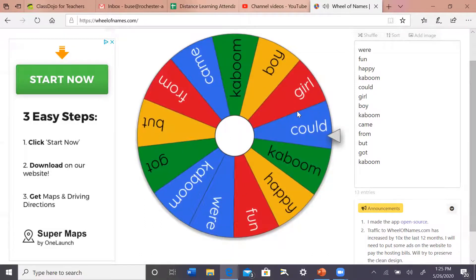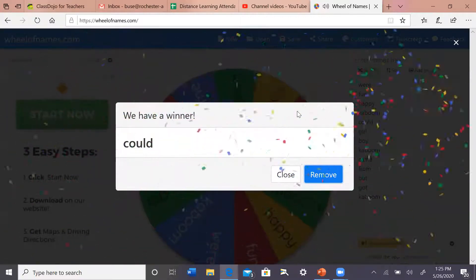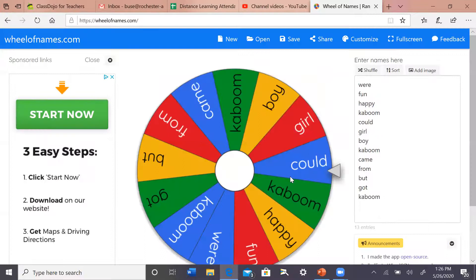I saw some friends take a step. The word is: could. Awesome — so if you knew the word could, go ahead and take one step forward.